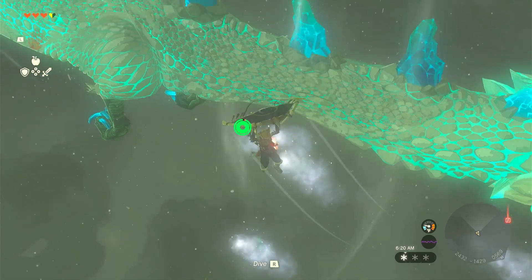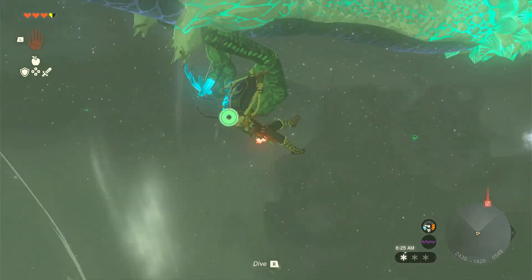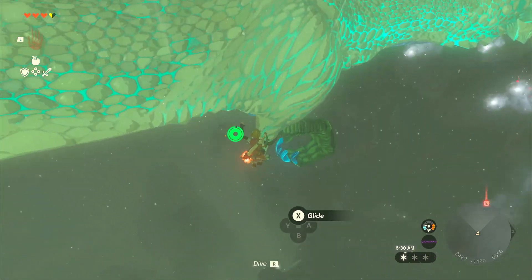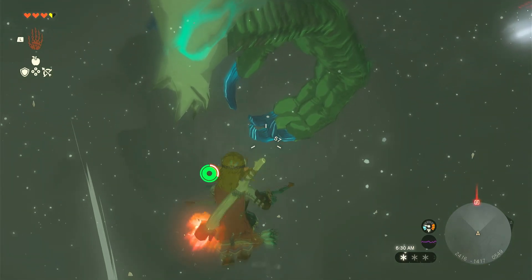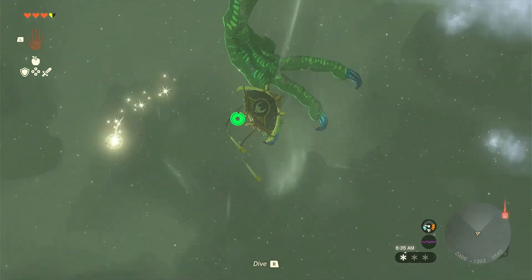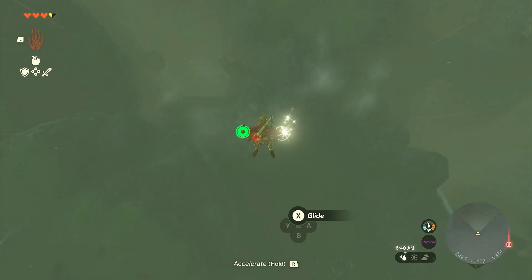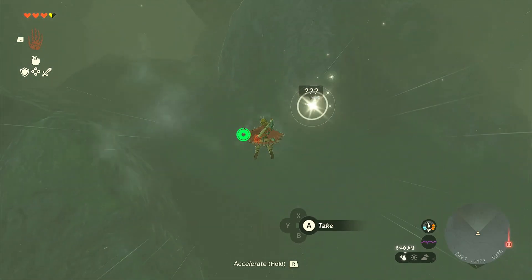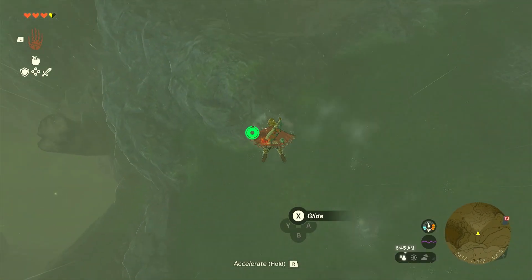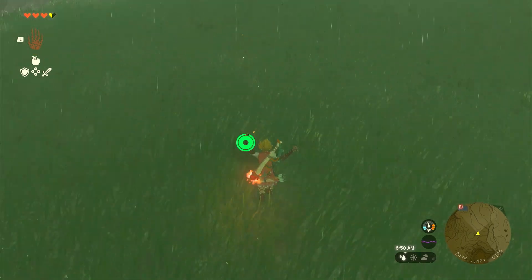The claws are located back here and we need to hit the blue part there. Let's try to get closer still. Just making our drop here — and there you go, caught in midair. And this concludes our dragon farming for Naydra.